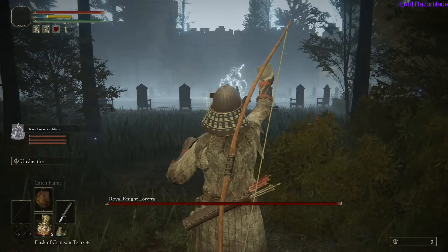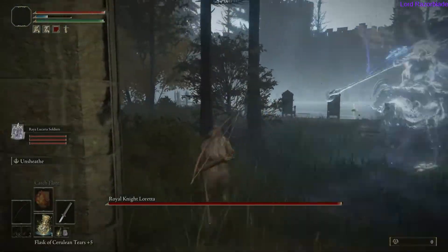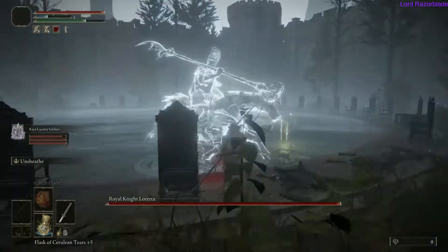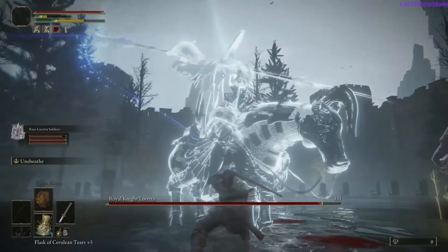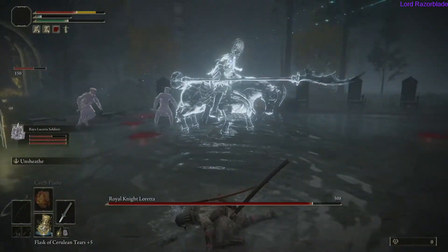As far as health goes, I recommend comparing what I have here depending on what your class is. If you're a tank like me — somewhat of a tank with some damage — you can compare where my FP, health, and stamina are at. For your ability, I recommend using whatever you feel comfortable with for your class.